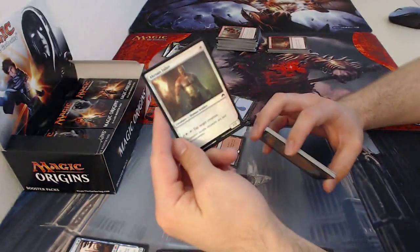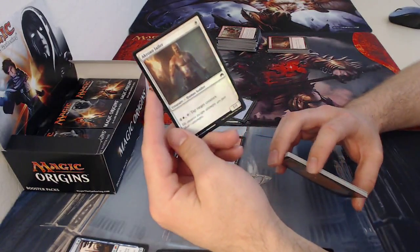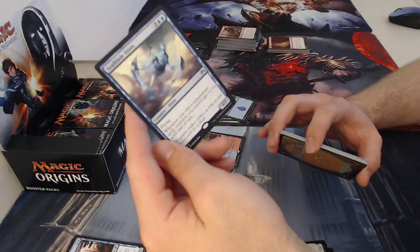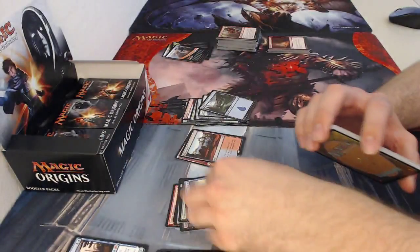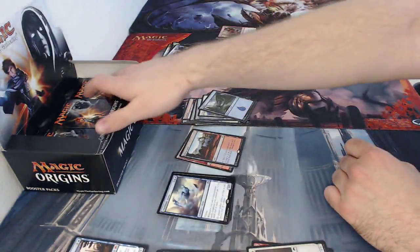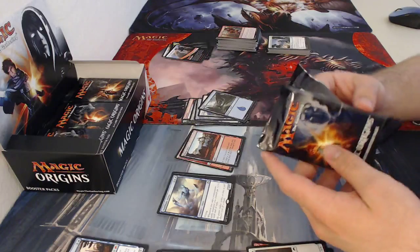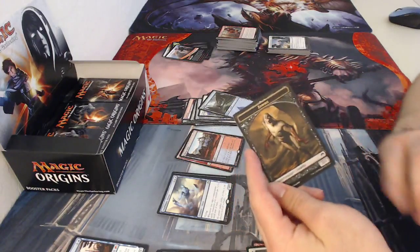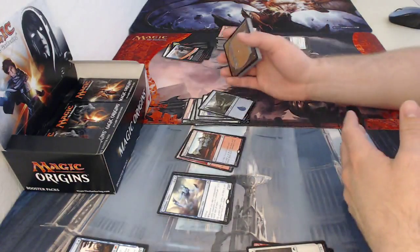A foil — it's a one-drop called Akroan Jailer, for three mana two colorless one white, and tapping him you can tap a target creature. It's a one one, not too bad. Soul-Blade Djinn, five-drop flying four three — whenever you cast a non-creature spell, creatures you control get plus one plus one until end of turn. There's a mechanic called prowess from Khans of Tarkir; he essentially gives all your creatures prowess without explicitly saying so.